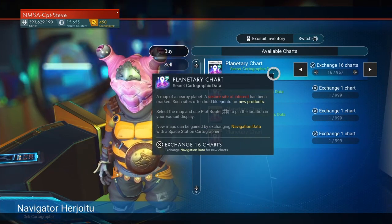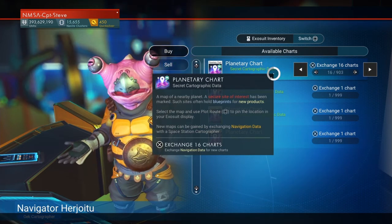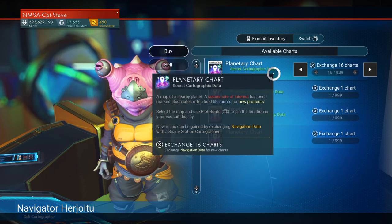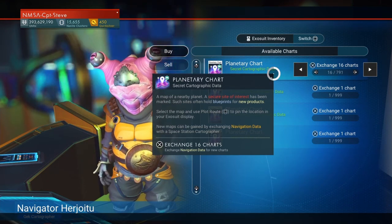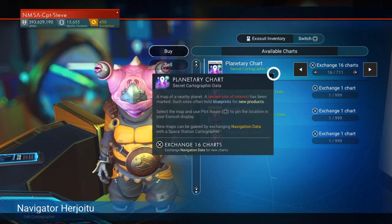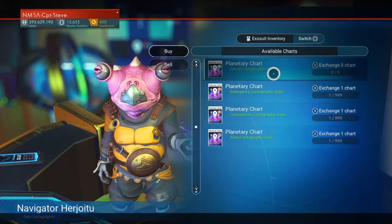And then you can just keep doing it over and over again! So even if I did only have one or two navigational datas, I could just do this. And that's why you need to empty out your inventory, because you're just going to get a shed load of cartography maps. I'll be back with you once I've got a shed load of maps.